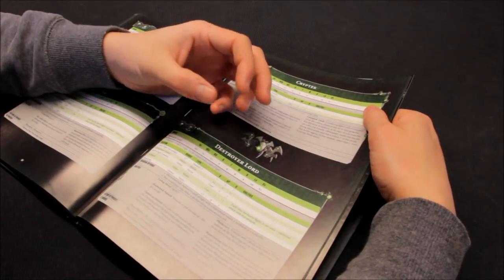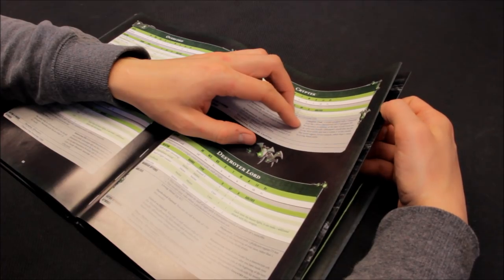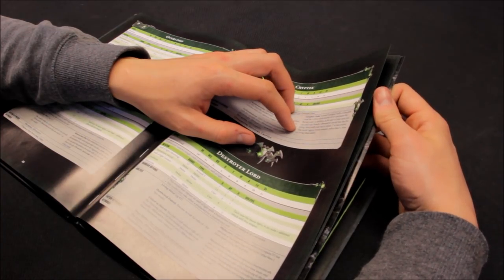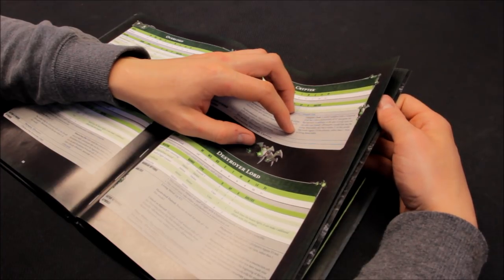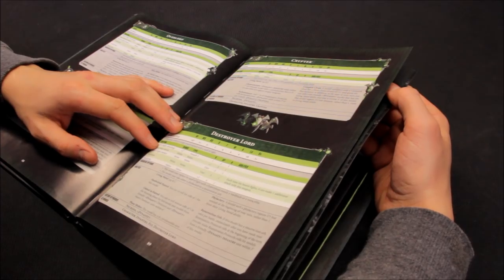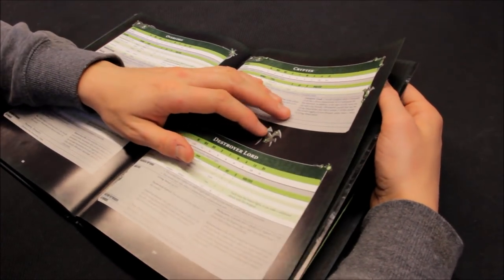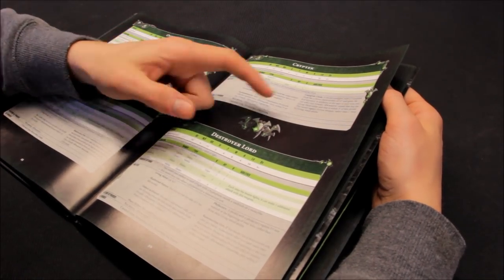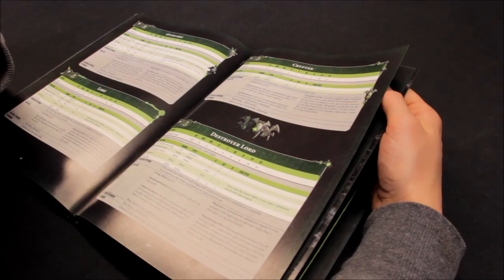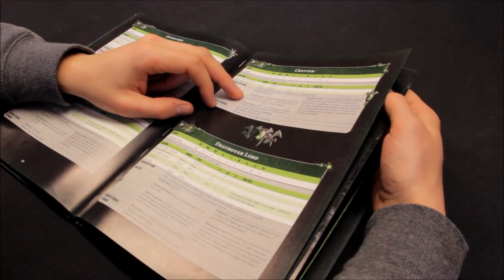The Canoptek Cloak gives movement 10 and the fly keyword. In addition, at the start of your turn you can select a friendly dynasty model with living metal within 3 inches - that model gains D3 lost wounds rather than 1 from its living metal ability. You could still roll 1 though - it's still only going to be one wound rather than the automatic one. I see the value, I really like the new model. Problem is I see more value in the Chronometron, which is unfortunately the old finecast model.